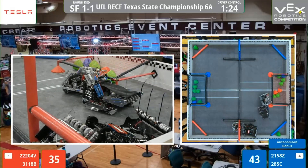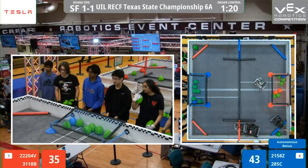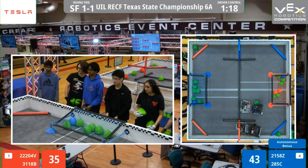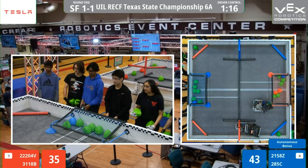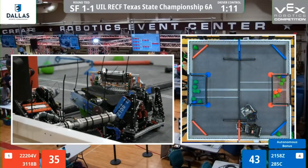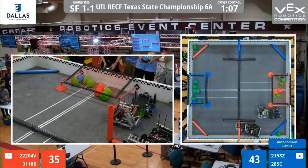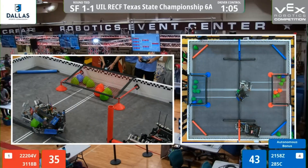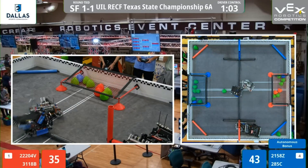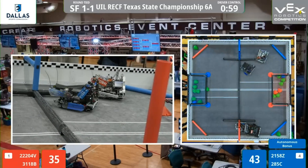Disco bots moving over. Stalemate at the bottom of the field between the disco bots and the astro bots of Clearbrook. 21-58-Z with one tri-ball, trying to get it across the field. Heavy defense. These teams are content to be tied up here, with one ball going up and over the center bar and into the goal for blue.